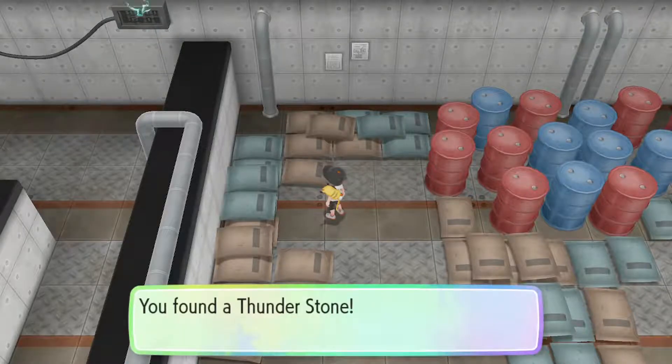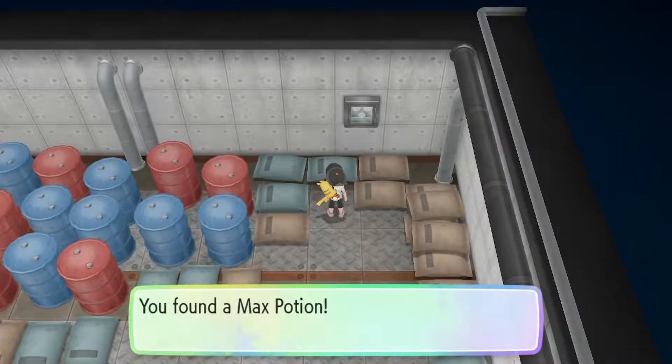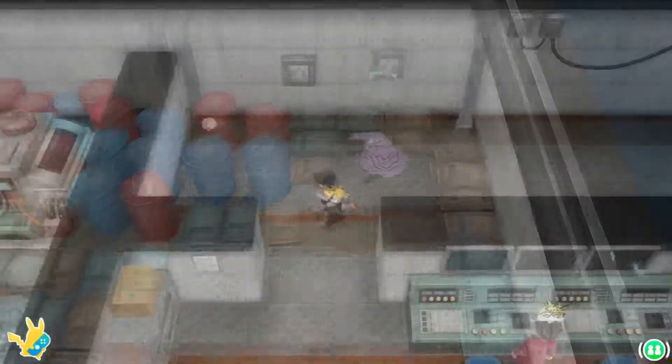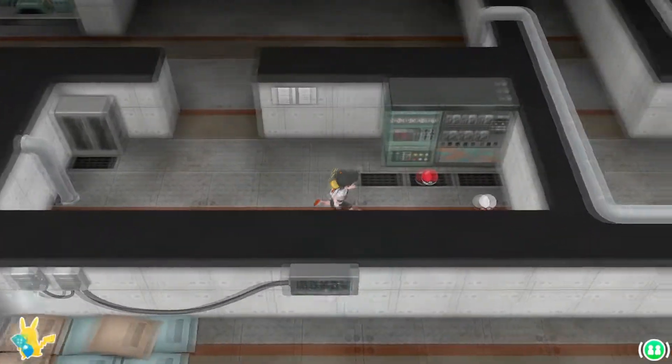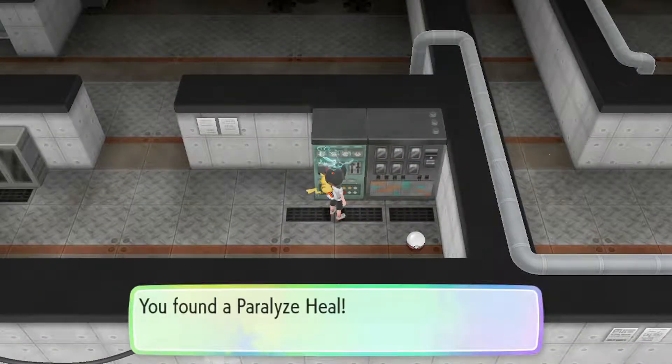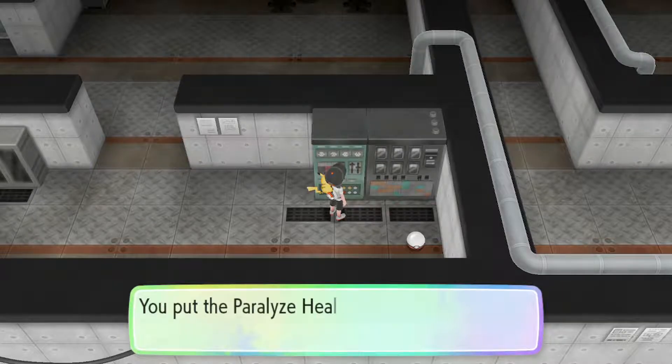Heading straight up from this room we find a room with two more items — one being a Thunder Stone and the other being a Max Potion. Continuing on the path we'll find one more room that has a Paralyzed Heal, which may actually come in handy in just a minute.